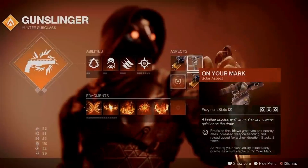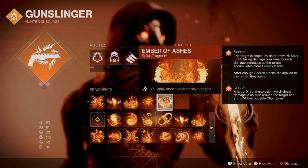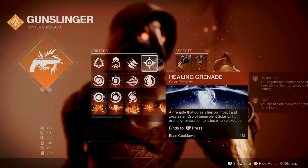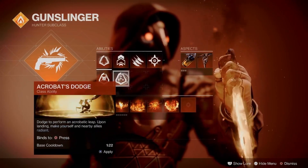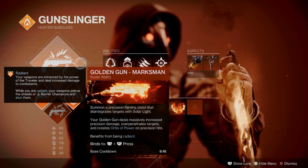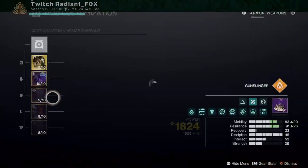Pairing this with Knock 'Em Down and On Your Mark. I have seen some people use Gunpowder Gamble — I don't know how that works myself, so I'm not taking the risk. Ember of Ashes, Ember of Eruption, Ember of Imperium, Ember of Beams, and Ember of Char. Healing Nade, Knife Trick, Gambler's Dodge, Triple Jump. You can change Gambler's Dodge to Acrobat's Dodge if you would like. And Marksman's Golden Gun. Make sure you are using Marksman's Golden Gun when you are using Celestial — do not make the mistake of using the other one, which is Deadshot. Make sure it is Marksman.